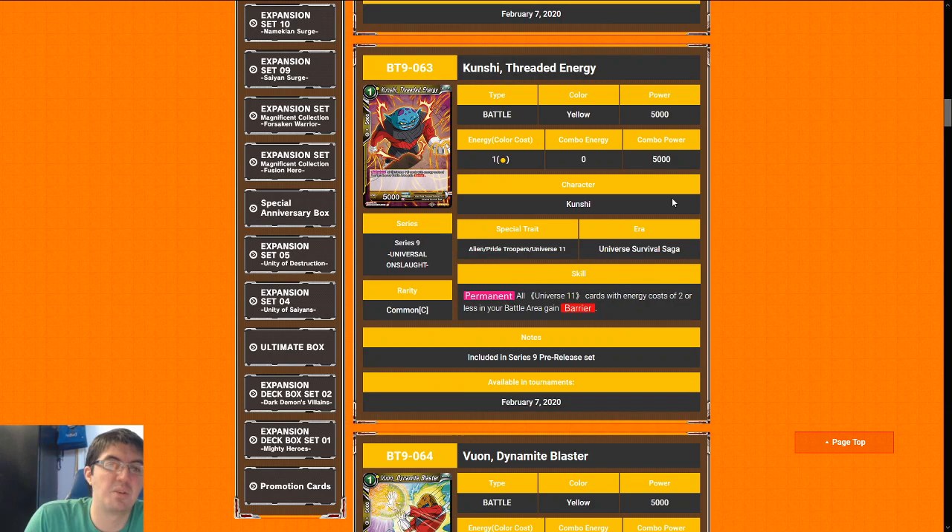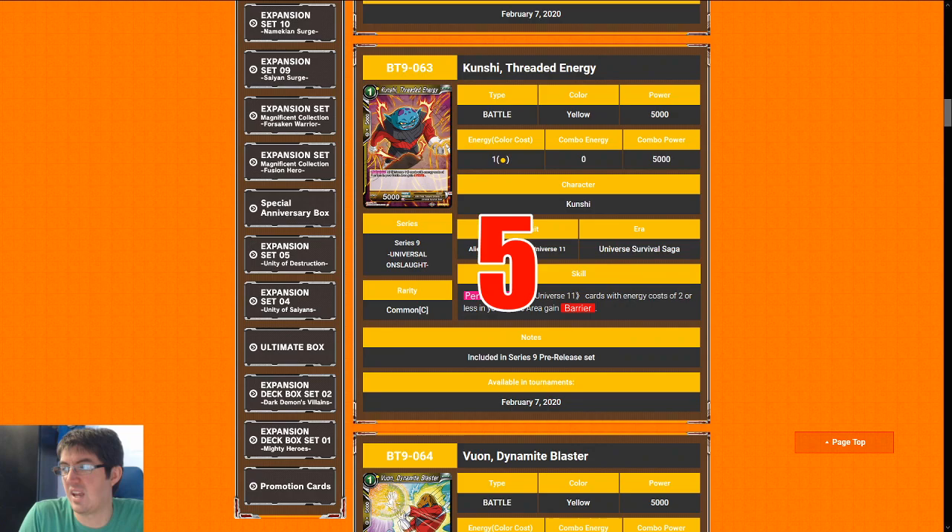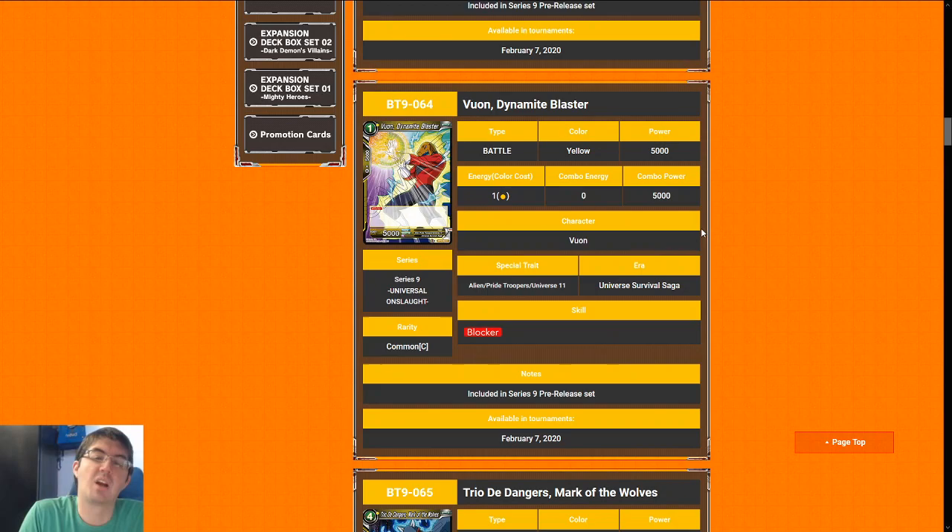Kunshi, Threaded Energy — if you're in Jiren this card is a five. Barrier is nice and all, but you're not going to be setting up any crazy things; removal is not super prevalent, and who's really trying to kill your two-or-less cards? This card is more of a constructed all-star. Five in Jiren; if you're not in Jiren it's closer to a two.